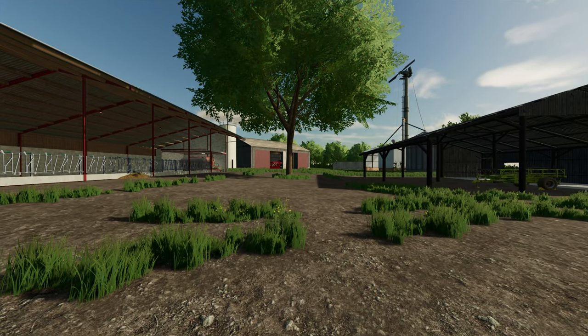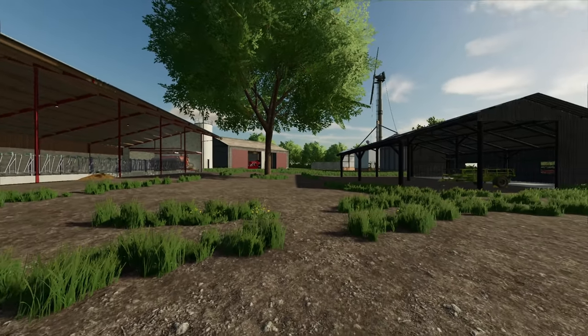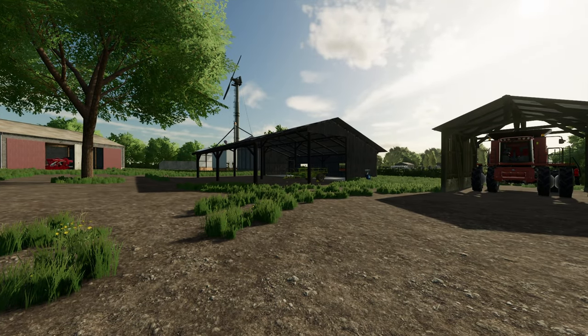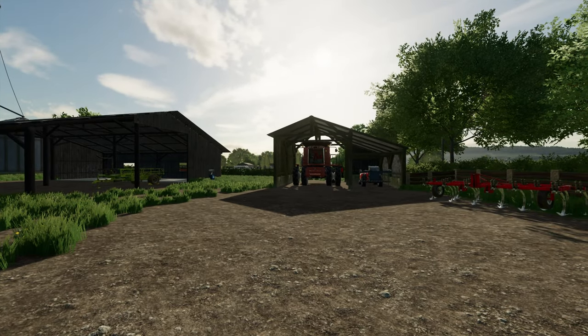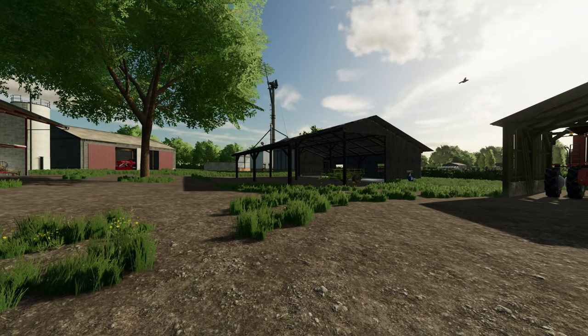We are starting with pretty much the opening equipment you get on New Farmer. I have made a few substitutions: I've put in a glass tractor instead of the John Deere, I've put a couple of my own trailers in, and I've given myself a bale loader. I've also swapped out the harvester for a Case harvester as opposed to the New Holland. But otherwise we are pretty much starting out with the baseline.